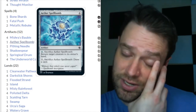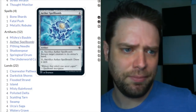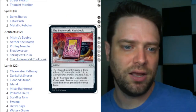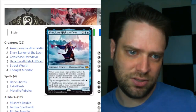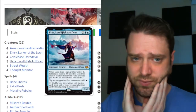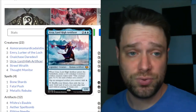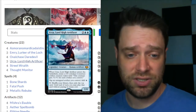Emery Lurker of the Lock can also get back Pithing Needle, Shadowspear — useful for our construct tokens — and Springleaf Drum if we want to tap our creatures for mana, or get back Underworld Cookbook if needed. Now let's talk about the big one: Urza, Lord High Artificer — a four-drop, 1/4, one blue plus two of any color. When Urza enters the battlefield, create a 0/0 colorless artifact construct creature token, and each artifact you control gives it +1/+1. He also lets all your artifacts tap for one blue mana.